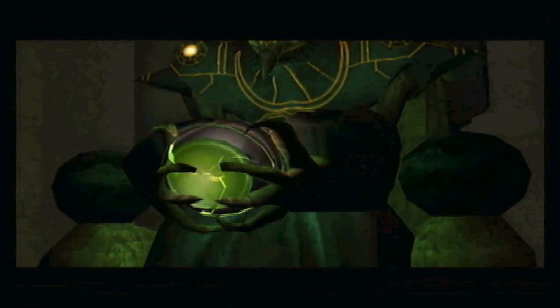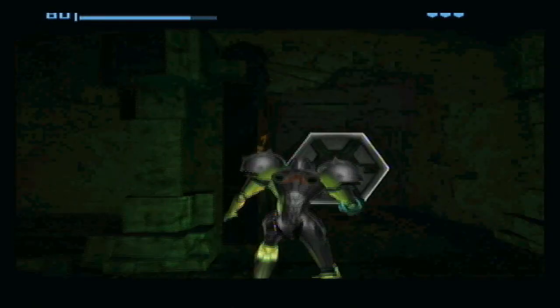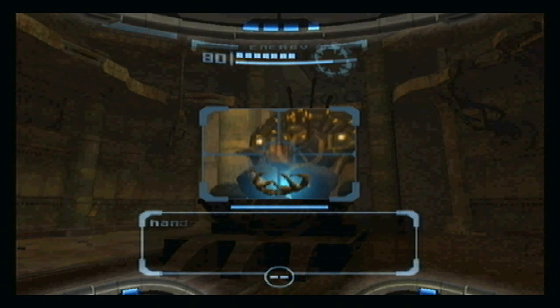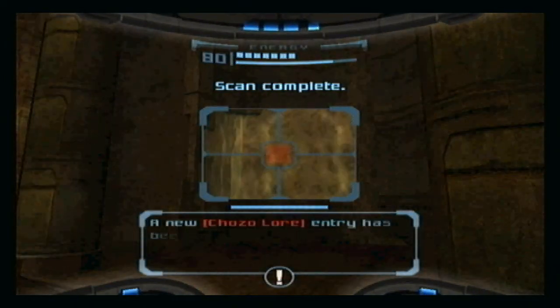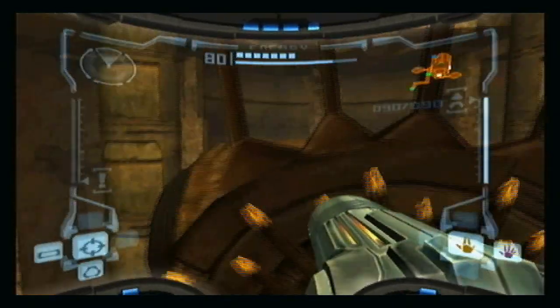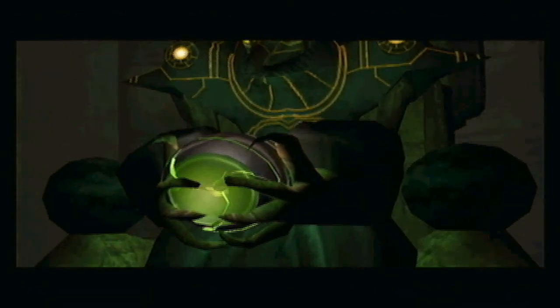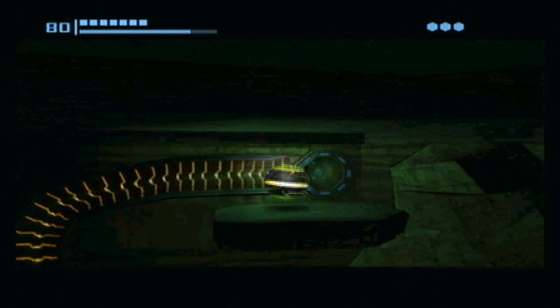I think we might have to go into Morph Ball first to activate this. Oh, there's Chozo Lore over there — we've got scanning to do in this room. I believe that's the Chozo Elder, which is like the head honcho of the Chozos. So that's Chozo Lore scanned. Let's get back into Morph Ball form and land into the cusp of his hands so he can bowl me up and attach to the Spider Ball. There's a bomb slot here — I think this activates the color-coded symbols on the wall.